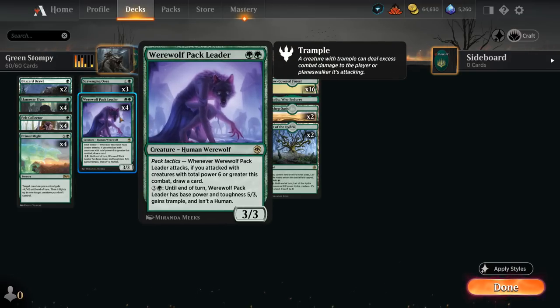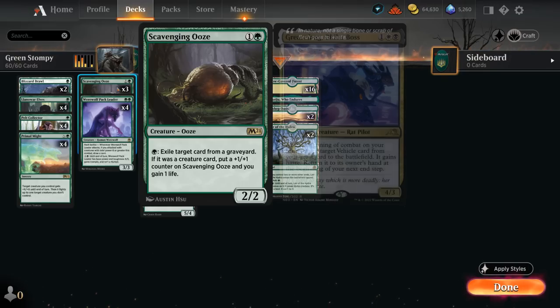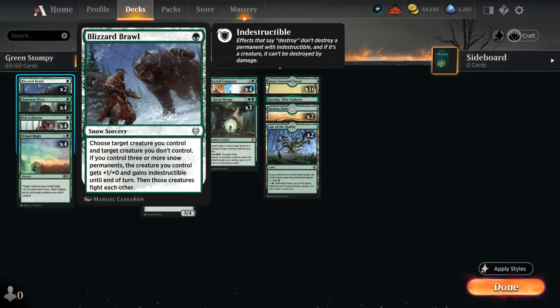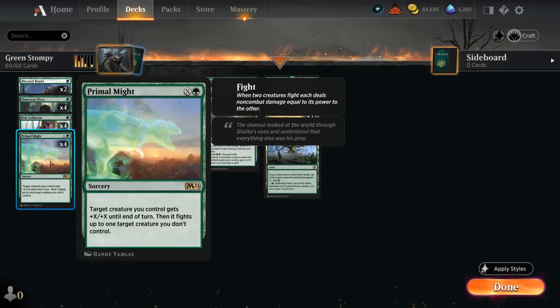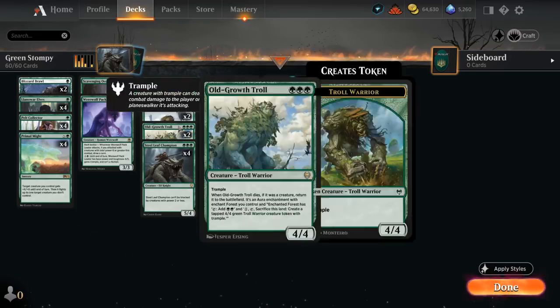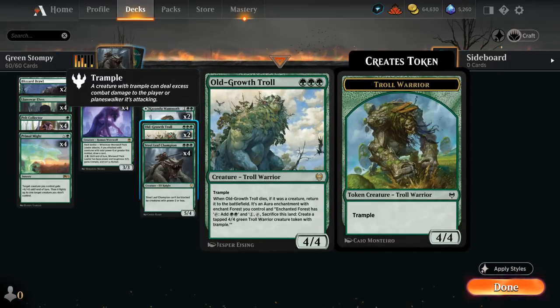At 2 mana we've got Pack Leader, which can also provide card advantage with pack tactics. Scavenging Ooze gives us a late game tool to gain a bit of life against aggressive decks, can grow, and provides graveyard hate — very useful against Grease Fang combo decks in the format. We also have a bit of interaction with two copies of Blizzard Brawl to complement the four copies of Primal Might, which is a powerful fight spell that can also function as a pump spell to deal additional damage. Then there's Collected Company, which has a pretty good hit rate in this deck, including two copies of Old Growth Troll.